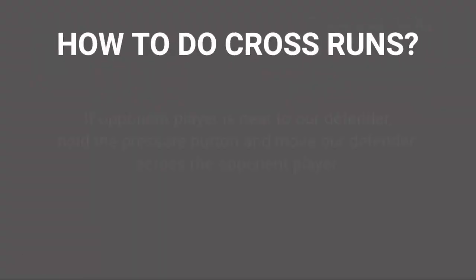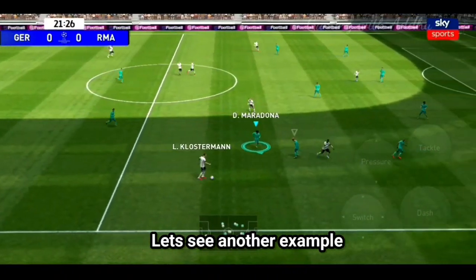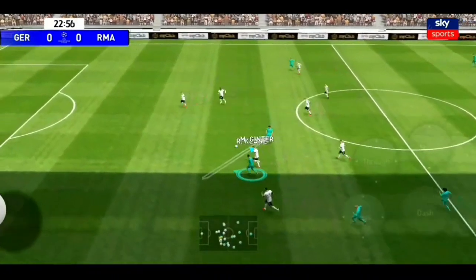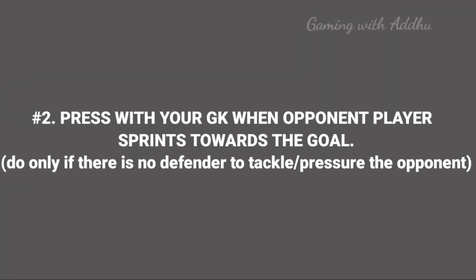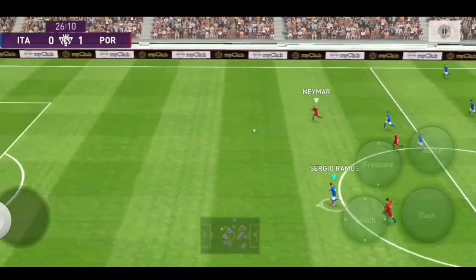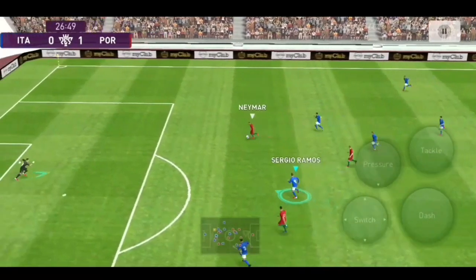If you want to use the Defender player, you can use the Pressure button to block the player. If you want to use the Dash button, you can use the Defender player to block as well.